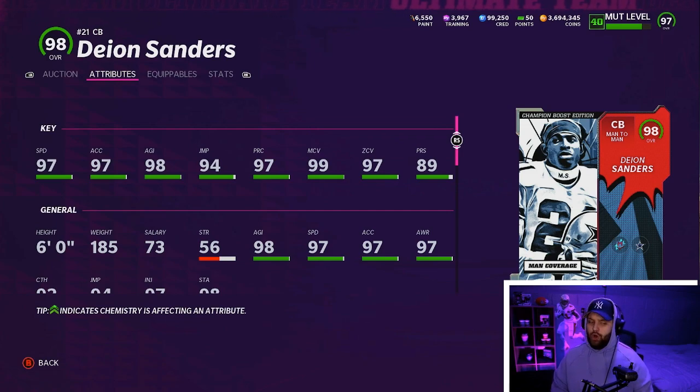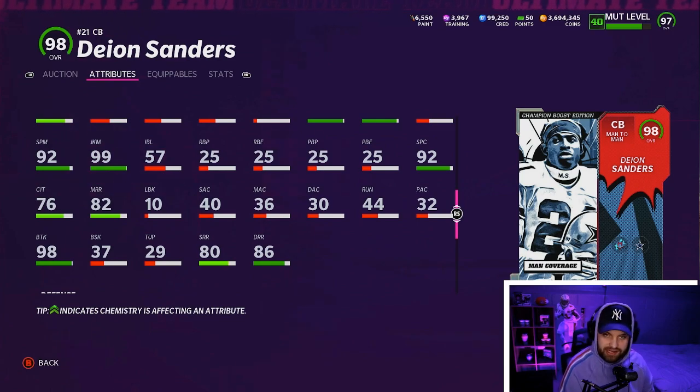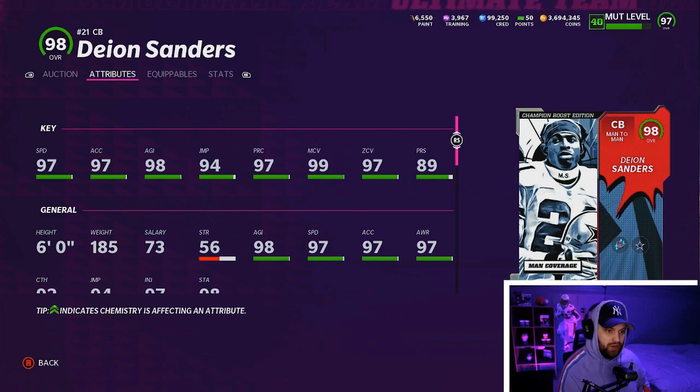Number 6, we have Deion Sanders. You might be wondering why he's so low. All the guys on this list get 99 speed or they're overwhelmingly tall. He is six foot, so he gets 99 speed. At this point in the game you're really testing intangibles — inside the box, height, everything. The thing about Deion that's a negative: he always has low press. His box stats are 64 hit power, 57 block shed, and 72 tackling.